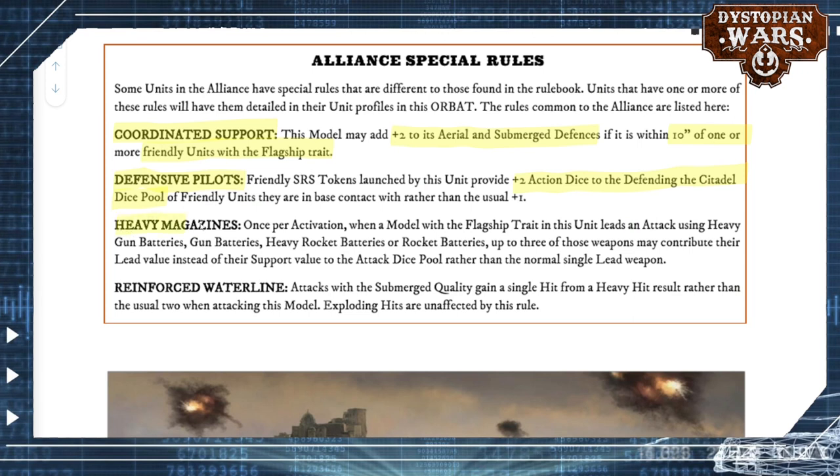Heavy Magazines is nothing new. You get the lead attack with a heavy gun battery, a normal gun battery, heavy rocket battery, and rocket batteries. This limitation is a bit odd, as we'll soon discover that these French and Italian ships are often not making use of gun batteries, but are often using heat lances and heat lancets. And those are sadly excluded from the rules for heavy magazines. So it'll be interesting to see how that pans out.